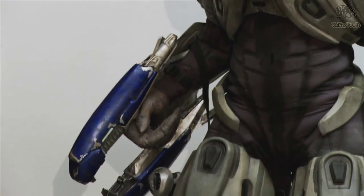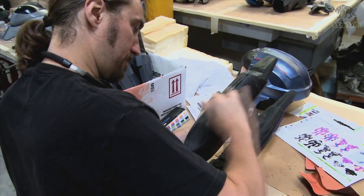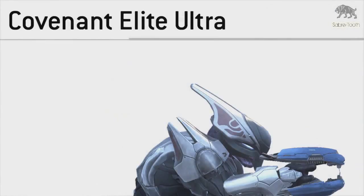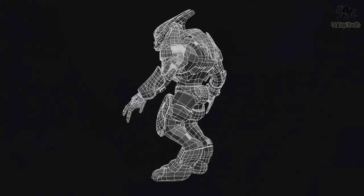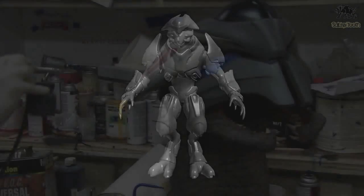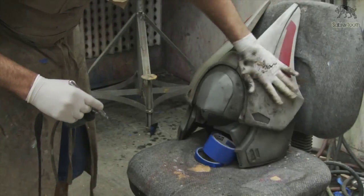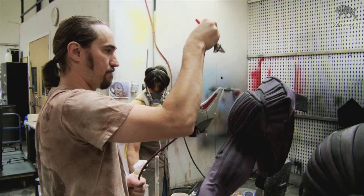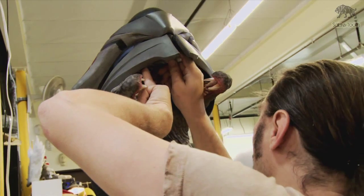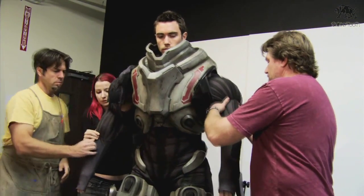Also seen for the first time in live action is the Covenant Elite's plasma rifle. To build it, Legacy went straight to the source and referenced Bungie's own original in-game design. The artists at Legacy constructed everything from its two-toed boots to its specialized armor to its remote-controlled motorized jaws. There's thousands of parts that we've made in the last couple of weeks, but it's when you put them all together and attach them to an actor and they start moving around where it really starts to become real.